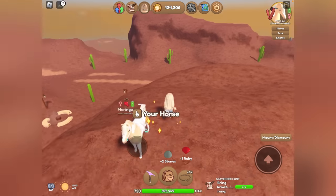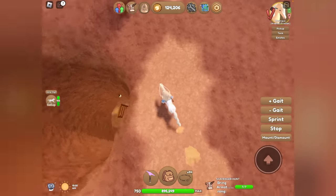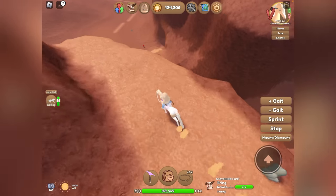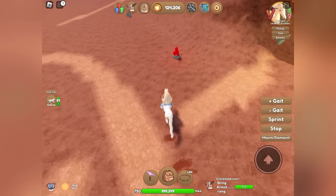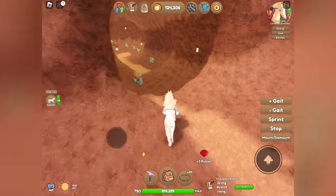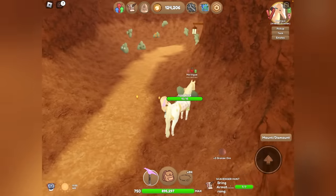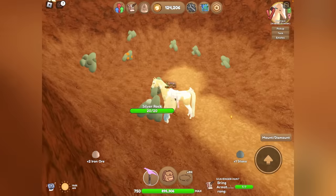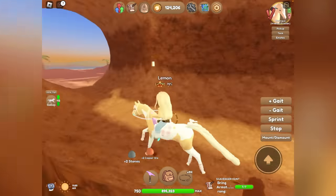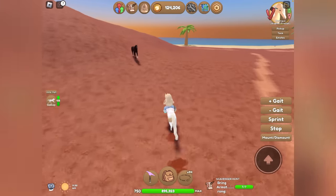I've caught a few of the island-unique coats, but my goal is to try and catch all of them. Whenever I'm at an island, I'm looking for the island-unique coat. I also want to catch island-unique hairs because those are just absolutely stunning but very rare. If you guys like this video, I might start an island-unique hair catching series where I just go from island to island and catch horses in attempts of getting an island-unique.